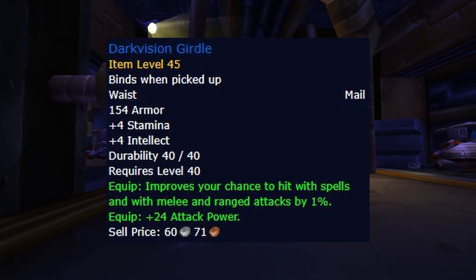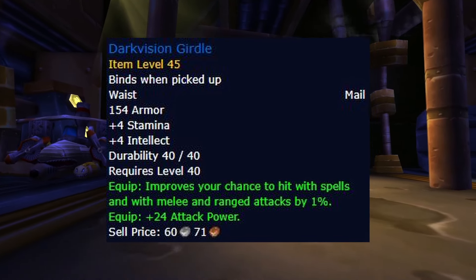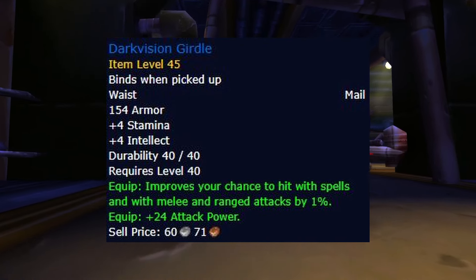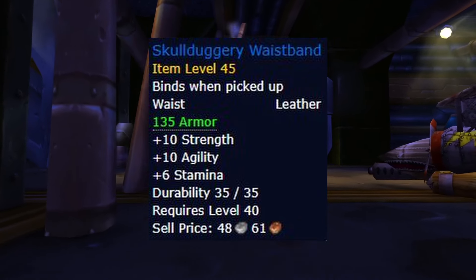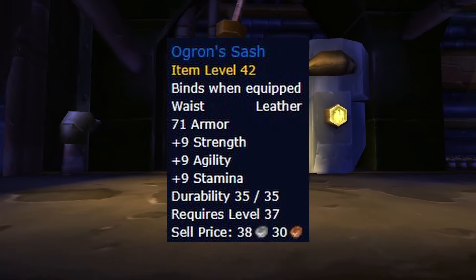For the belt, Dark Vision Girdle is the best option, but similar to the glove slot, it's one of the smaller upgrades of this phase. There are a few great alternatives you can pick up if you're unlucky with Dark Vision Girdle dropping, such as Skullduggery Waistband, and if you have excess gold to spend, you could keep an eye out on the Auction House for Ogron's Sash if you find one for a decent price.